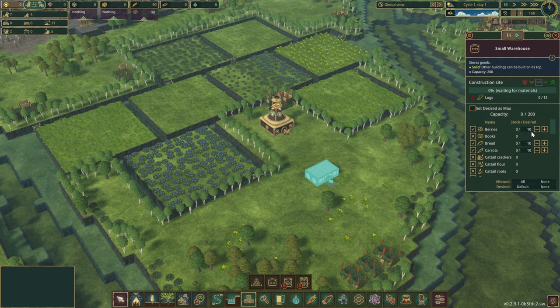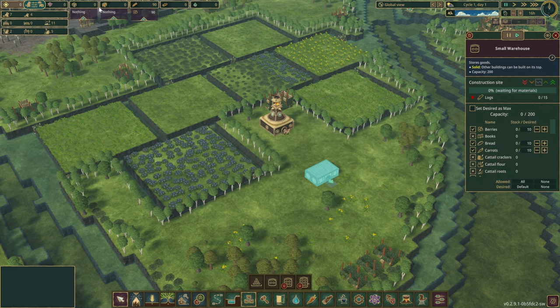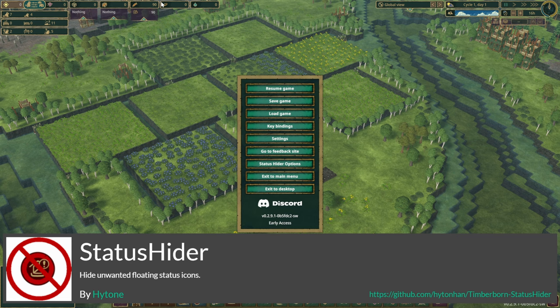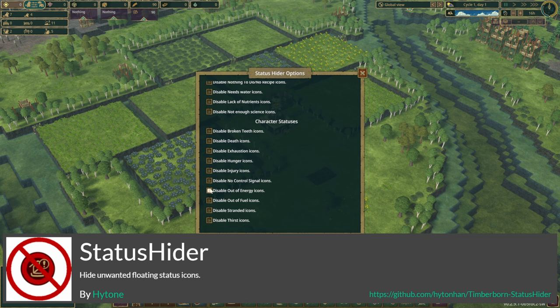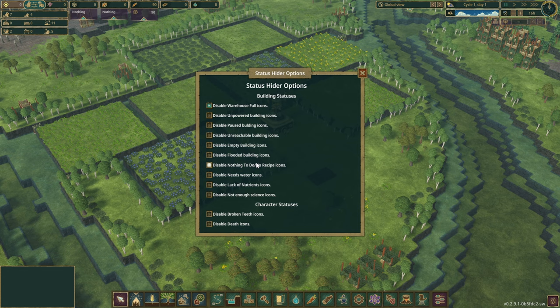From our previous runs we also have Extended Architecture. We have separated raw food materials displayed in the top bar — it shows all raw materials that beavers cannot eat as a separate category. We also have a Status Hider mod with options for which notifications we don't want to see; the first one I turned off was 'warehouse full,' and you can turn off all sorts of things via that menu.